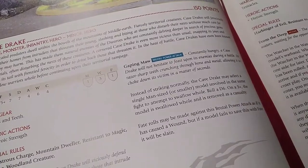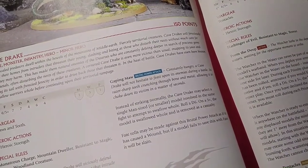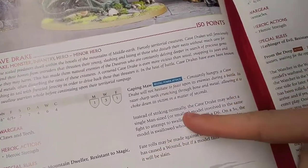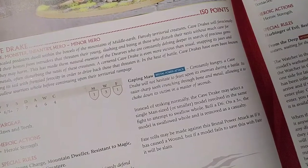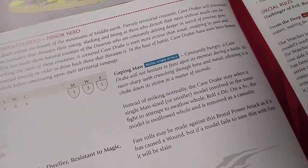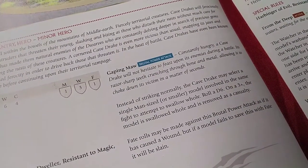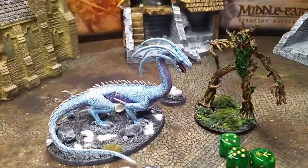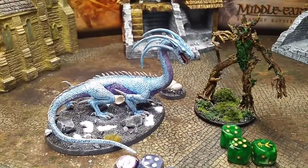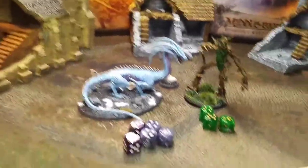Last rule: Gaping Maw — a brutal power attack you'll see commonly can't be used against monsters. Against man-sized or smaller models, with one strike you roll a dice, and on a 3+ the model is swallowed whole and removed as a casualty. Fate rolls can be used, but if they fail, the model is immediately slain. You wouldn't necessarily want to use it on high-Fate, high-Might models.